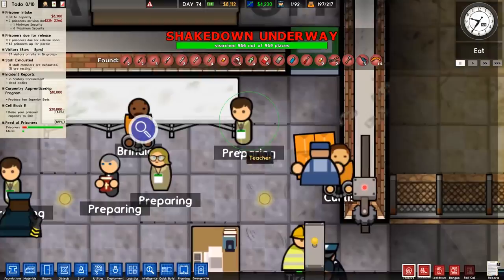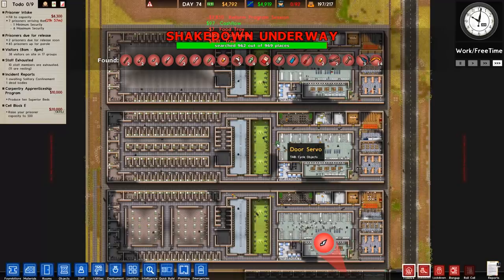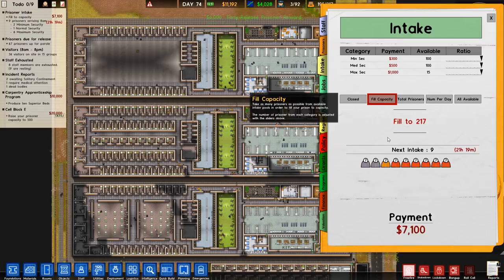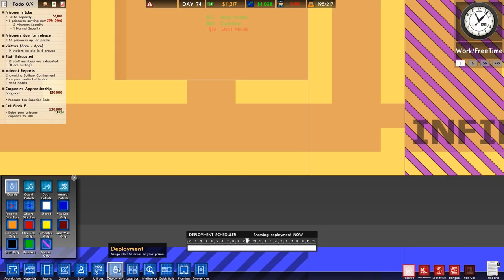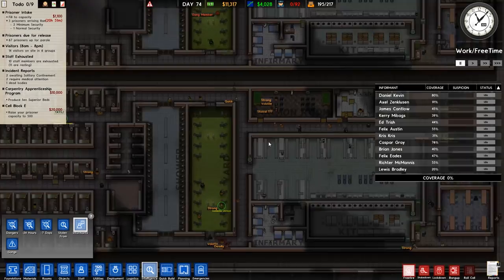I thought that was a prisoner called Preparing, then I realised that's actually a teacher. So this search is almost finished — it's probably never going to be finished. It's one of those infinite searches, like the Escher stairs of searches — it just keeps going on and on because you find more stuff. We've got 25 maximum security and 31 protective, so that's perfect. I'm going to close off our max sec intake — that's exactly what we wanted. And there's been more fighting down here.